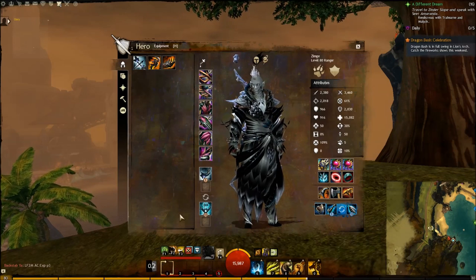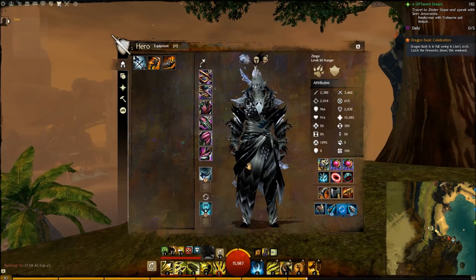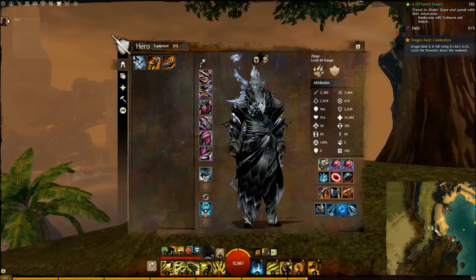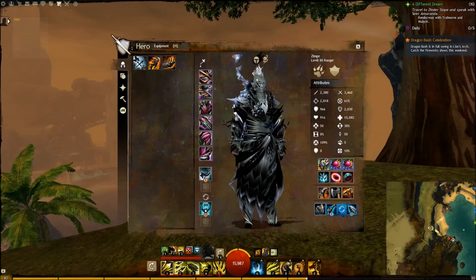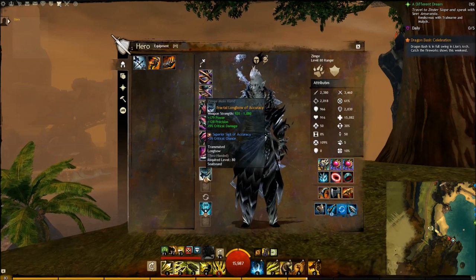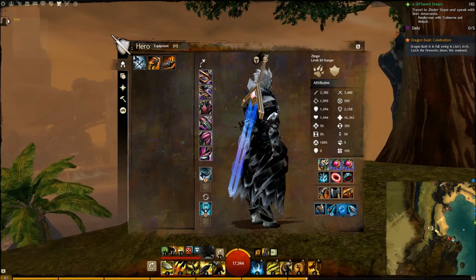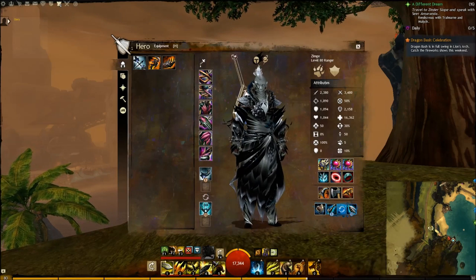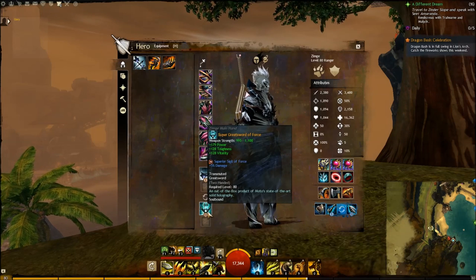For weapons, I like to run longbow and greatsword for multiple reasons. This is my World vs. World combat character — it's not a very good idea to bring them into dungeons. AC is okay, but most other ones you're really squishy. So for longbow, you want the Berserker longbow, and I put in the Superior Sigil of Accuracy to get more precision. For the greatsword, instead of a Berserker's greatsword, I chose to go with the Power Toughness Vitality greatsword, because if you're going to be meleeing with a squishy character, it's better to have a little more toughness and vitality.